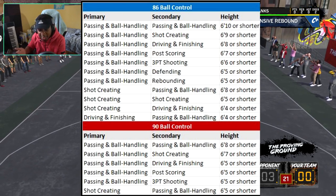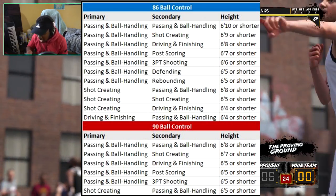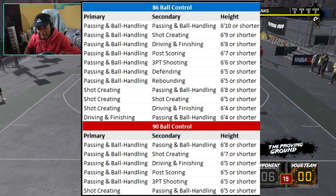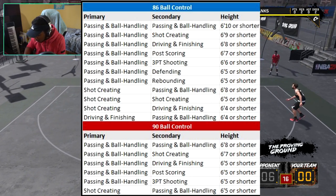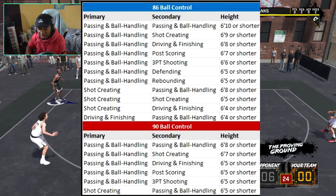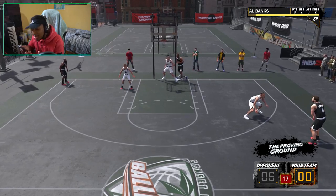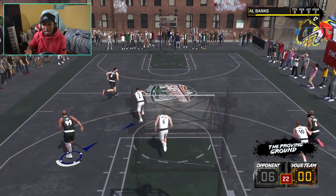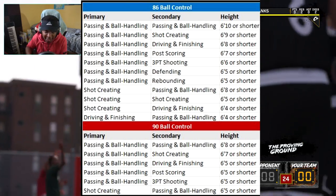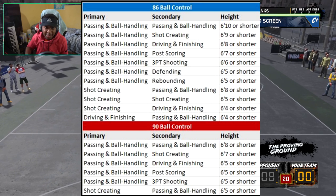As a pure passing and ball handler, you can be 6'10 and have an 86 ball control. Then after that you've got the shot creator — a lot of people are going to be making passing as their primary and shot creator as their secondary, because that's a pretty good archetype. You could be 6'7, though for 3-point shots you can't be 6'7. The only other archetype able to get an 86 ball control is the shot creator: shot creating with passing and ball handling as your secondary — you can be 6'8 maximum and still get an 86 ball control.